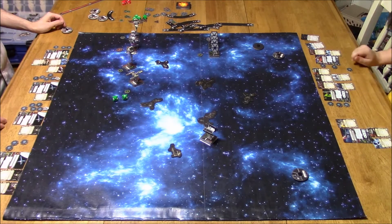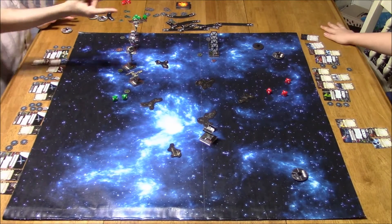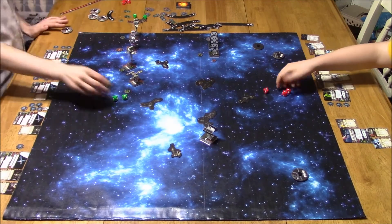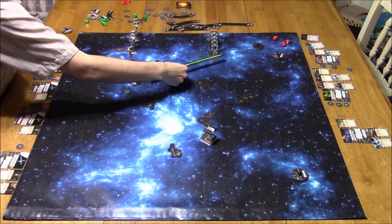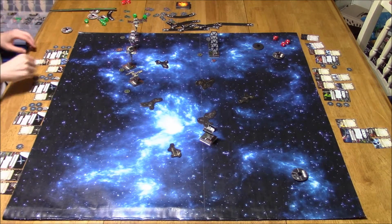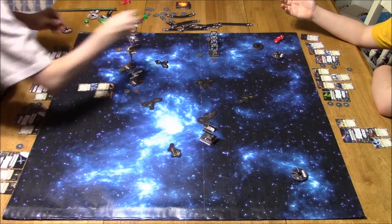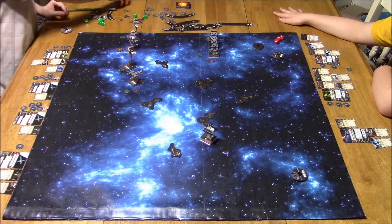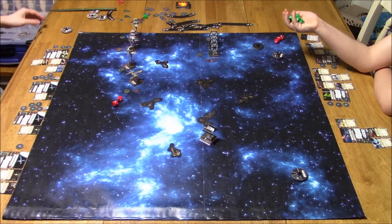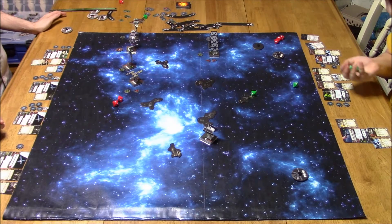Zeta Leader doesn't get anything off that attack, but Quick Draw gets Fire Control System. Zeta Leader takes a stress to fire an extra attack die — a hit and two crits there. I rolled an evade, so I took two more damage on the middle B-Wing. With my low pilot skills he's getting first strikes in. That middle B-Wing is already down to one shield — four hit points left. I'm shooting at range three with my primary and stressing myself using R3A2. I rolled a hit, but he gets five defense dice and easily blocks it.